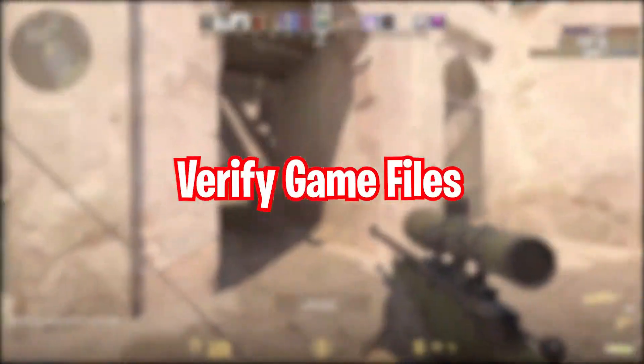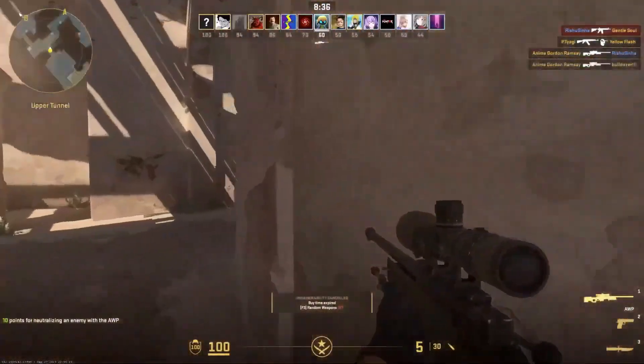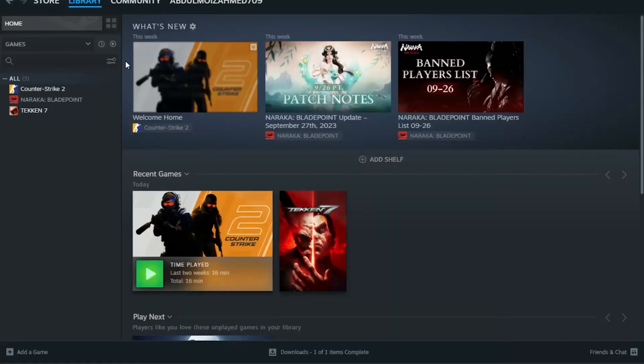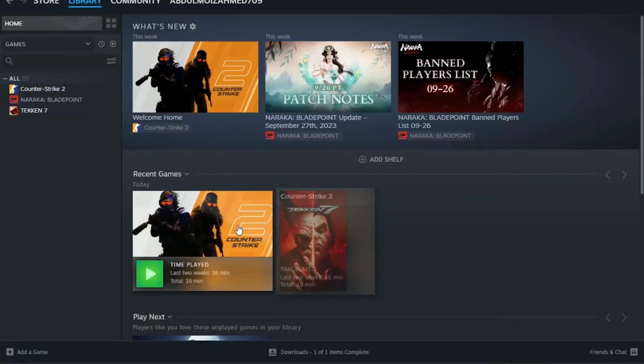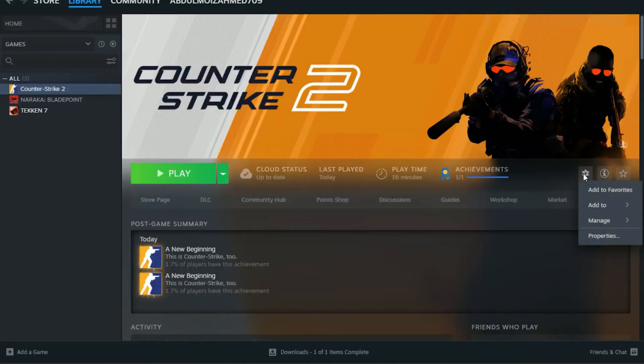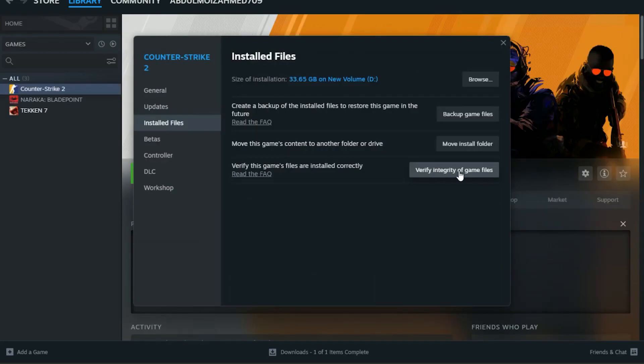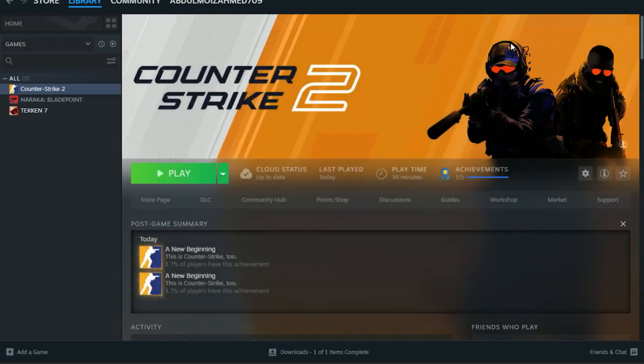Step 3: Verify Game Files. Corrupted game files can lead to crashes and launch issues. Here's how to verify them: Open Steam, go to your library, right-click on Counter-Strike 2, select Properties, go to the Local Files tab, click Verify Integrity of Game Files, and wait for the process to finish.